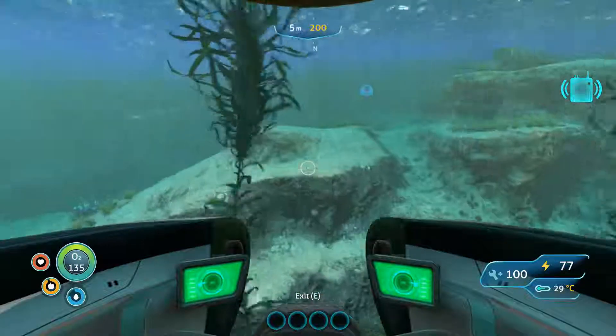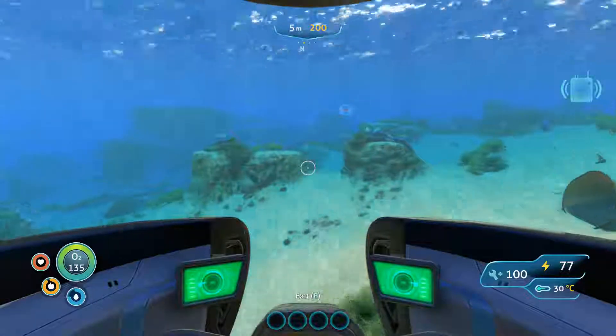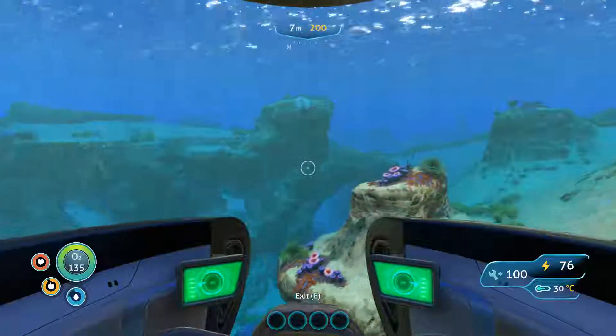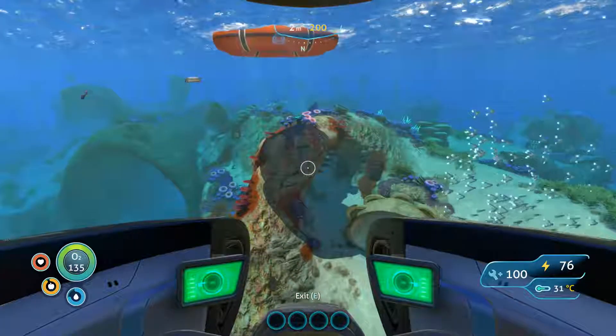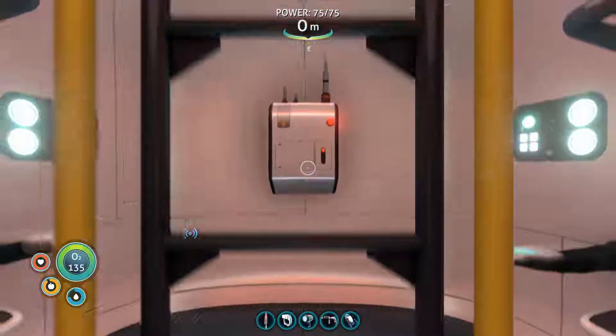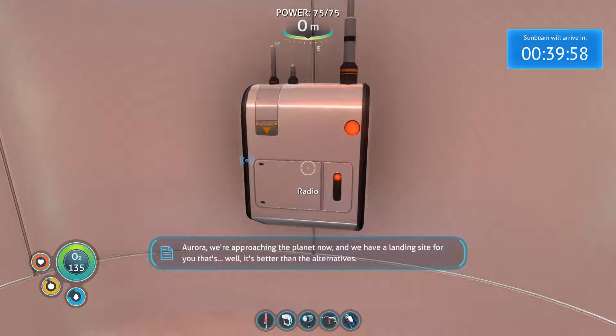The Sunbeam's kind of the big thing. I've also put a video up of what happens if you just ignore the radio. The Sunbeam — they're here to rescue you, but it would be kind of anticlimactic if that was the end of the game. Plus we have some sort of mysterious alien infection that hasn't gotten fixed. 'Aurora, we're approaching the planet now. We have a landing site for you. We should be able to establish direct contact. We're coming in to get you. Cross your fingers the weather holds. Sunbeam out.'